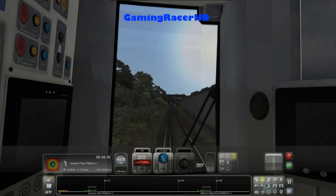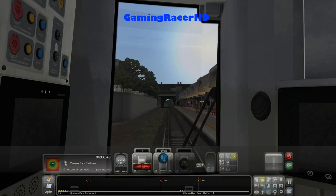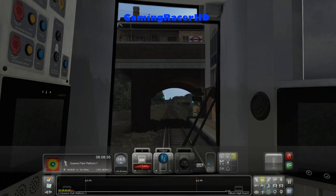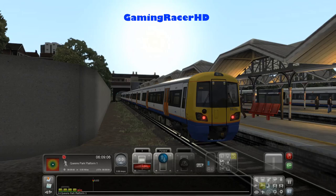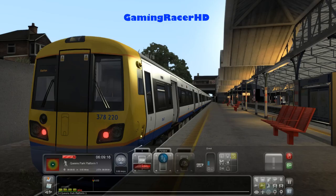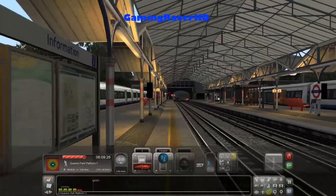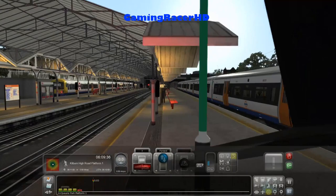The Bakerloo lines would actually go on that piece of track next to us, underneath the shed. We're heading into Queen's Park — please change here for services towards Elephant and Castle. As you can see the brakes are absolutely terrible — all shot even with a lot of braking. We've got the Bakerloo lines on platforms 2 and 3. We're on platform 1 and there's a service to Watford Junction on platform 4.